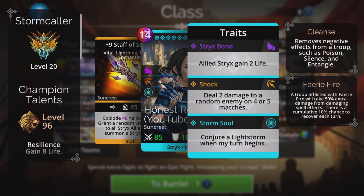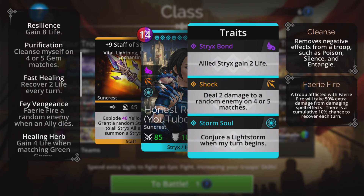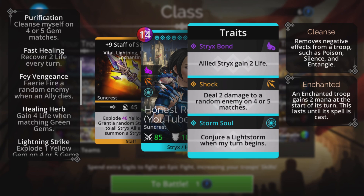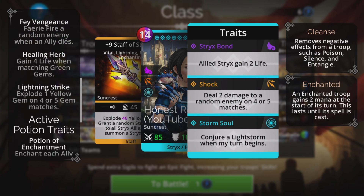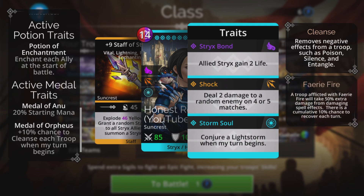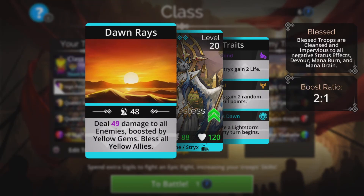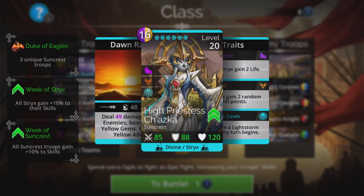So that's the team: Stormcaller with Champion Talents — Resilience, Purification, Fast Healing, Fae Vengeance, Healing Herb and Lightning Strike. For medals, I've started with one Anu for a little boost to the team. You don't actually need the Medal of Orpheus if you stick on the Medal of Seasons. That is pretty decent as well because we've got a cleanse for the whole team with High Priest Cherazka.